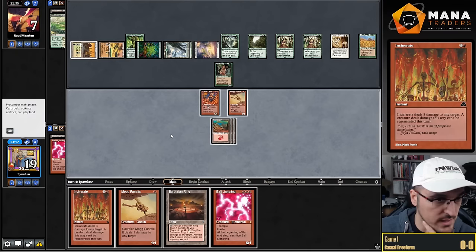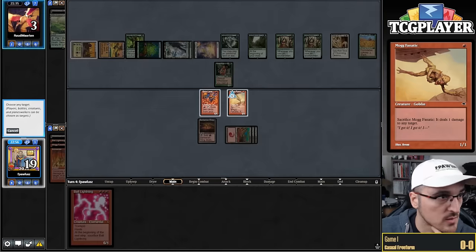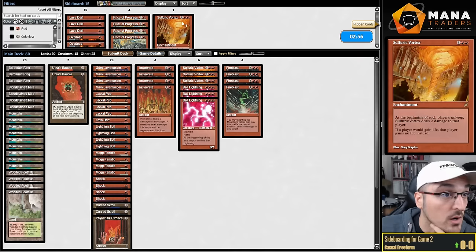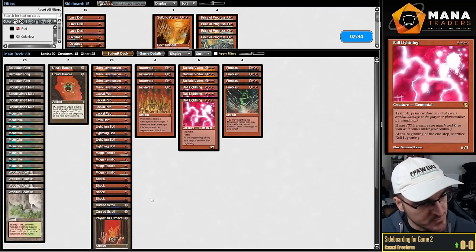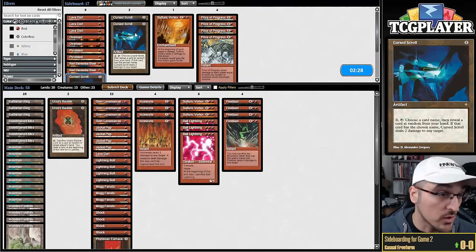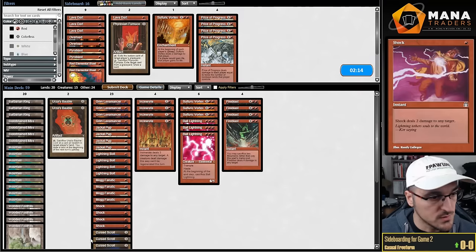Seal of Cleansing — I think we're in the clear. Opponent takes a point — that's a big game! So we ping down to six, then to five. We have exactly enough: Grim Lavamancer ping to four, then three, then Incinerate, also exactly enough mana — Mogg Fanatic ping your face, Grim Lavamancer. Dodged that one! But now I think I'm just racing, so maybe I bring in Price of Progress for cheese potential.